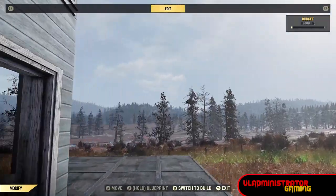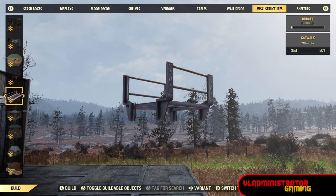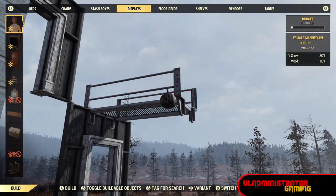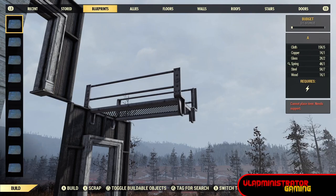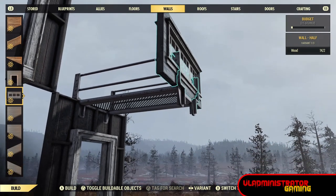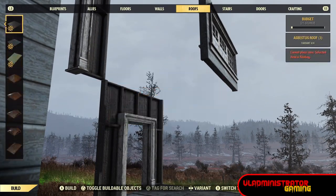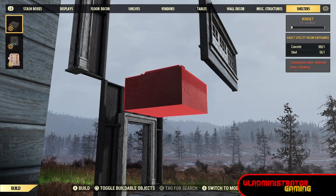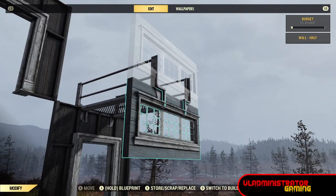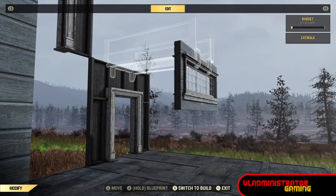There is one other way but you're gonna have to have some atomic shop items — the catwalks. They're pretty cool because they allow you to build downwards as well. There is a snap point for walls on these catwalks, so you can attach your wall and then remove the catwalk and be left with a floating wall. You can also build downwards with these using their downward snap point.